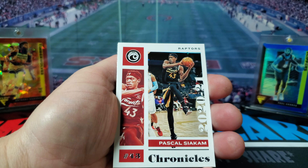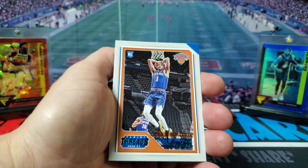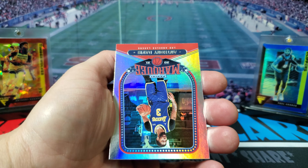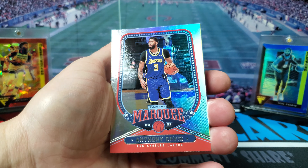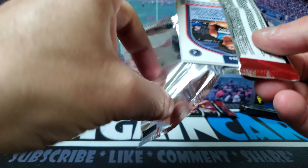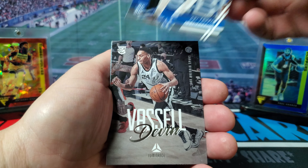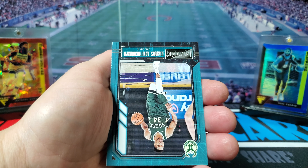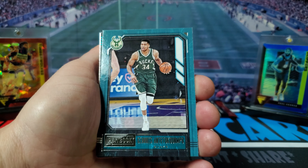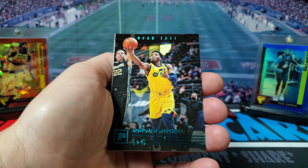All right, and Psycom — if I said that right — Kyrie Irving, Ja Morant, we got a teal Obi Toppin, and then Anthony Davis Marquee and Obi Toppin again. Devin Vassell, and our first Giannis — or Yannis if you want to say it that way. We got a teal Donovan Mitchell and Anthony Edwards Marquee.